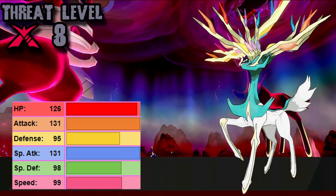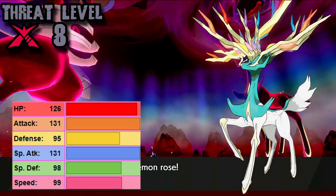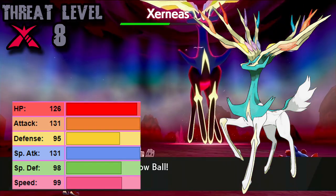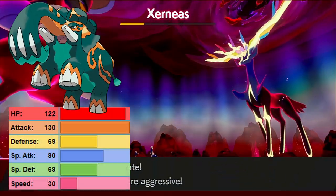So this thing is a very solid threat level eight. But thankfully there's a good number of Pokémon that could take it on relatively safely, even if they don't enjoy taking it on. First among them is Copperajah, at number 13.